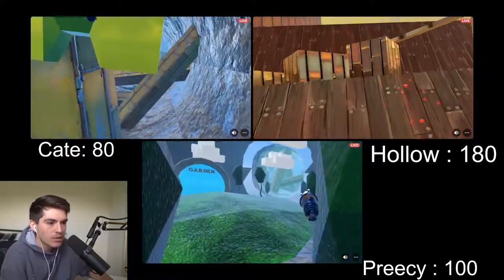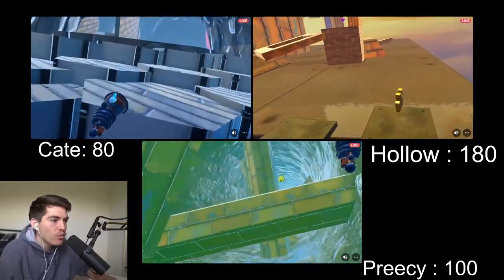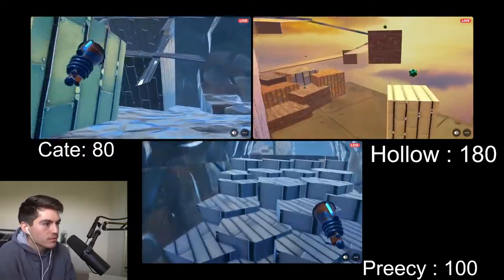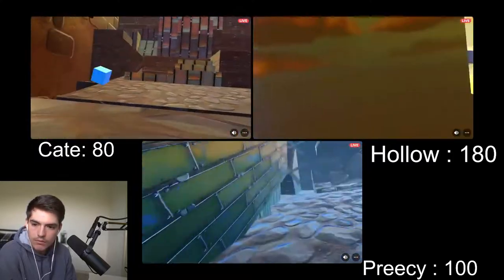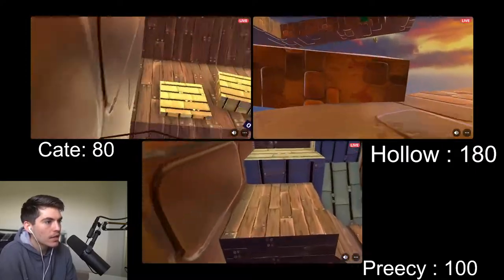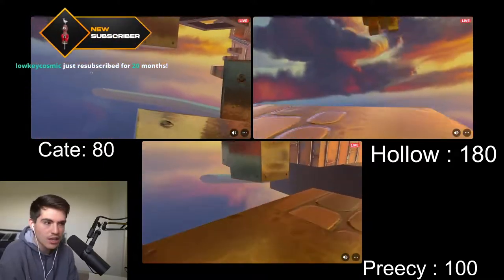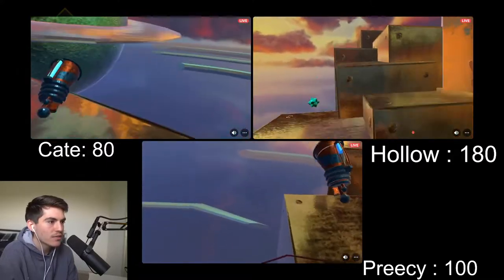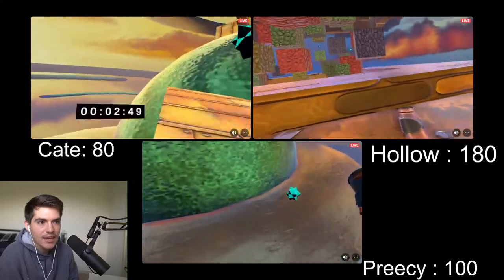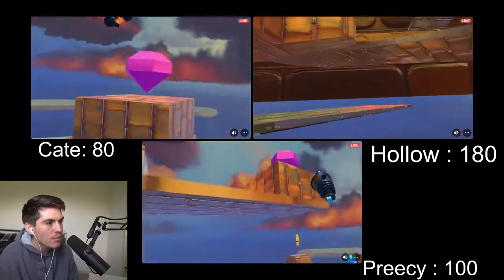Level two for Hollow going gemless — the gemless strategies are super interesting because you literally just don't spawn the final bridge. You finish the entire game without spawning the stairs that take you to the portal that ends the level. Usually you have to collect gems to spawn the stairs, but Hollow is skipping that. Everyone is now in level two — Kate and Precy going for gems in Saturn while Hollow is just making quick work of the level, climbing to the top as fast as possible.